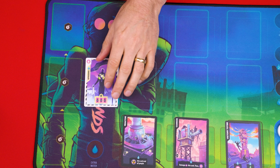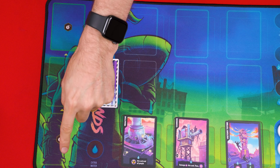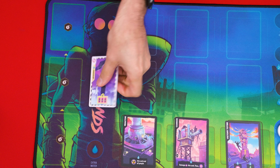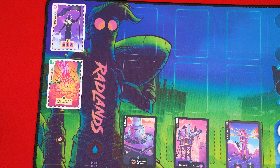Events are a type of card that have a black and yellow border, and any you have in play will be in this column in one of the spots labeled 1, 2, or 3. You don't start the game with any events but let's assume it's later in the game and we had these two in play.